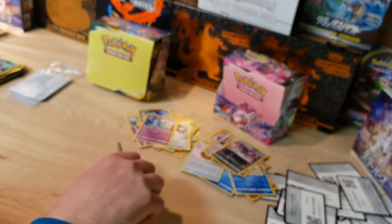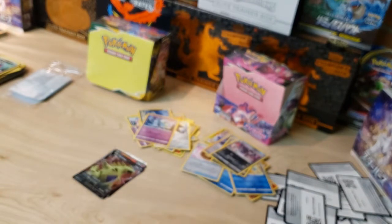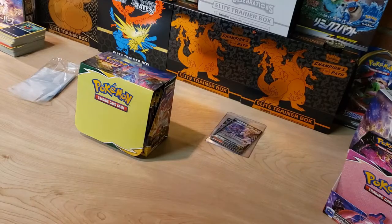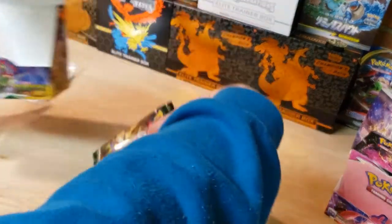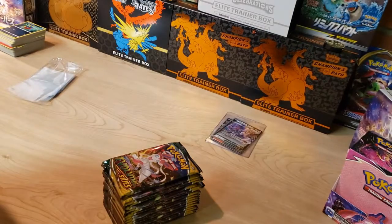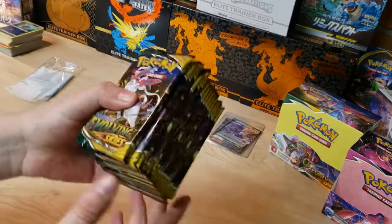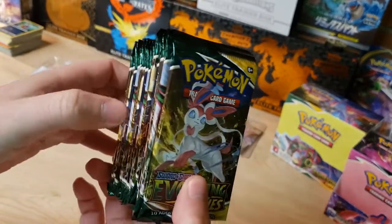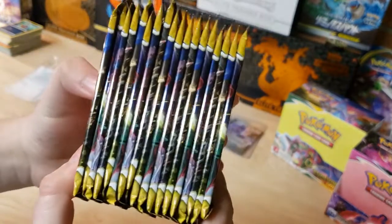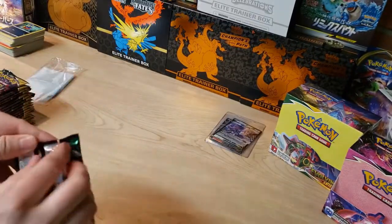Let's dive into Evolving Skies now and see if we can pull something better. The first half of this box was not that great, so hopefully these packs have a hidden gem inside. That looks awesome — starting with the Sylveon artwork.